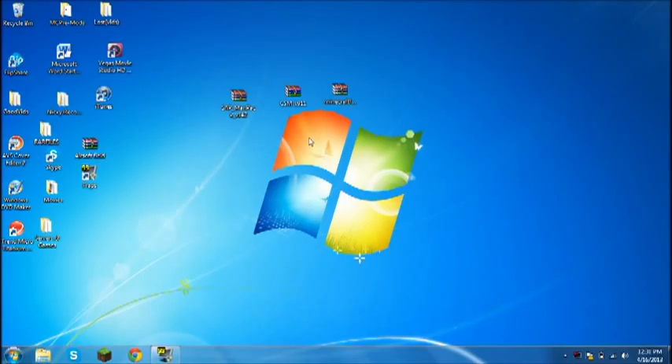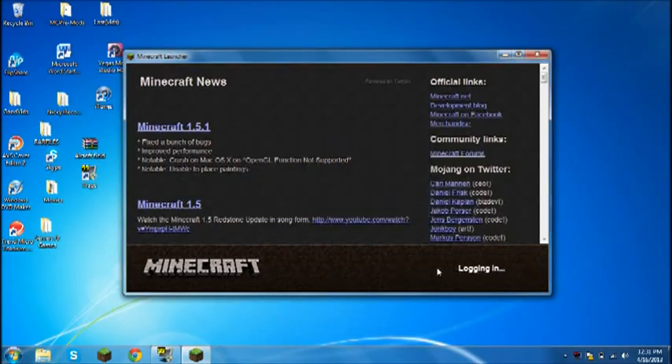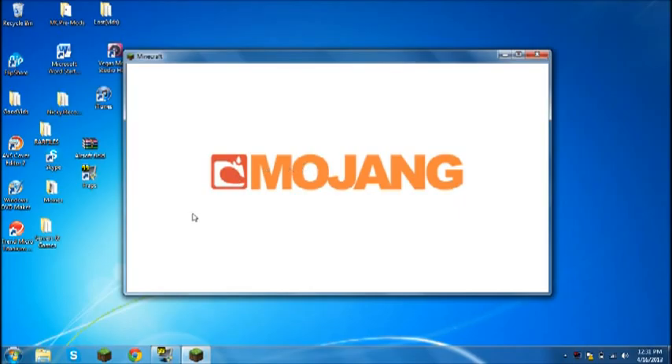First off, to get to the mod you need to open up your Minecraft. Whenever it wants to open it'll open up — there it goes. Go to Options right there, and go to Force Update. Login and it should go through this updating process, which basically resets everything in your minecraft.jar, gets rid of any mod things. It's gonna take a little while once you force update, but it won't take that long — it'll be done in a few seconds.